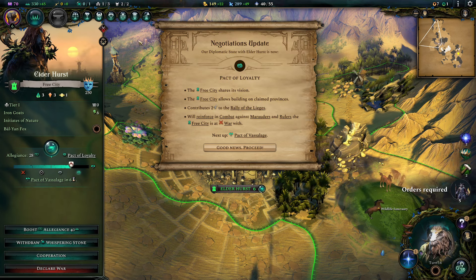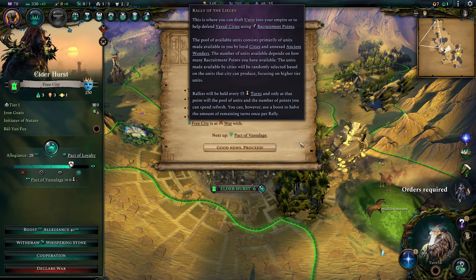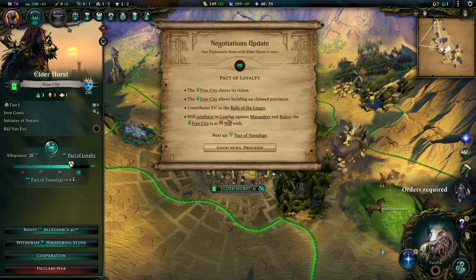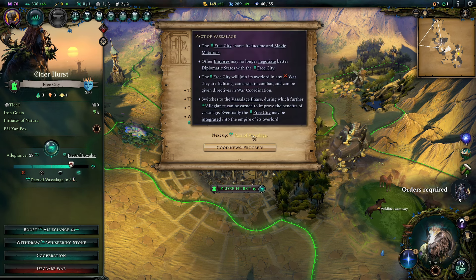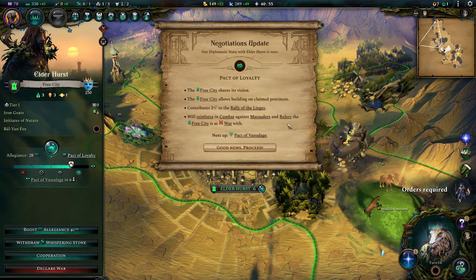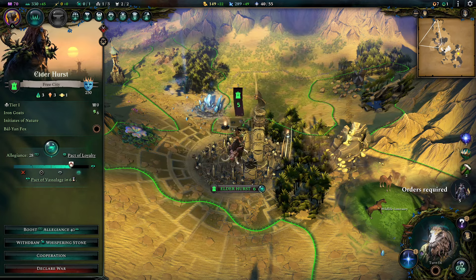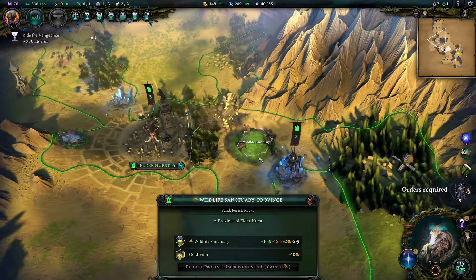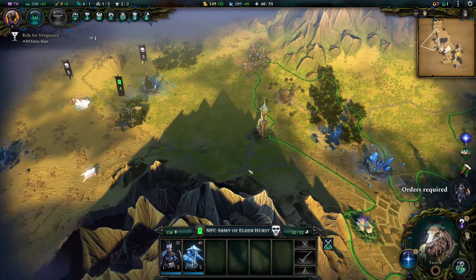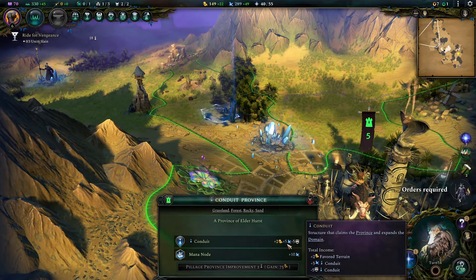Pact of Loyalty — so now they share their vision. They give me two points to the Rally of Legions. So now I have what I was getting from my starting ruin, my wonder. You need wonders, right? And what I'm getting from the city. They'll reinforce with combat against marauders and rulers at war, and the Pact of Vassalage comes next. And free cities — so Pact of Vassalage, they'll fight other empires. But now I can see their stuff. That's a wildlife sanctuary — nice. So this gives me a bit more vision. She has a conduit, bit of mana, plus five. Cool.